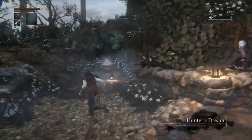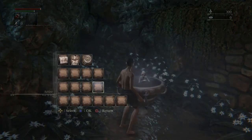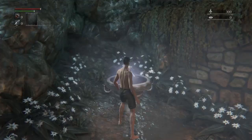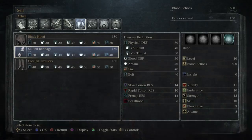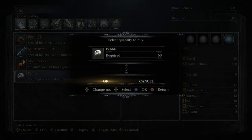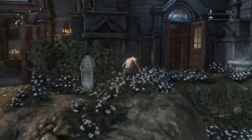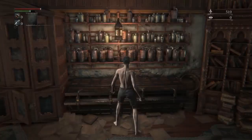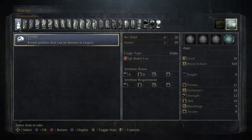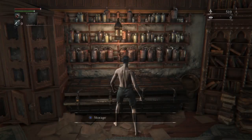Once we get into the Hunter's Dream, you're going to come over to the Messenger and unequip your clothes so you can sell them to buy some pebbles. How many pebbles you buy doesn't really matter — you just need enough money to buy at least one pebble. I've bought nine here. Now you're going to go inside the actual workshop, go to your storage, and deposit one single pebble. This is going to allow the duplication to work. That one pebble is the only thing in my storage.